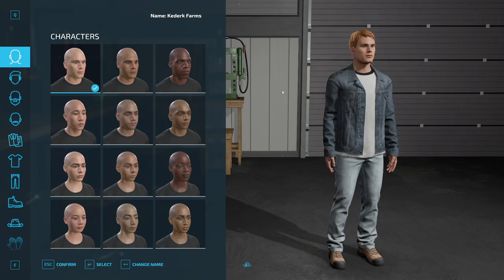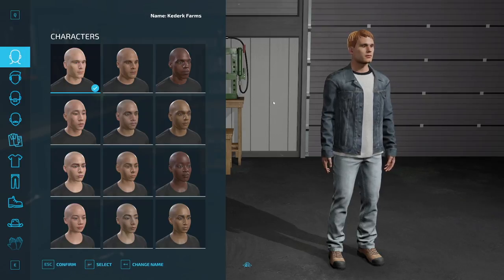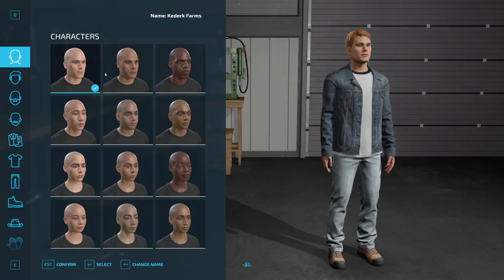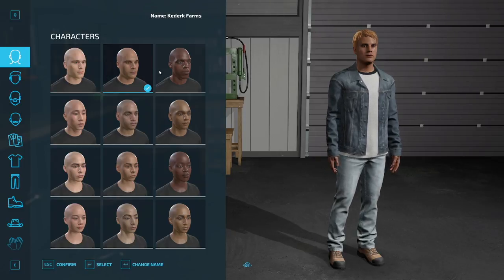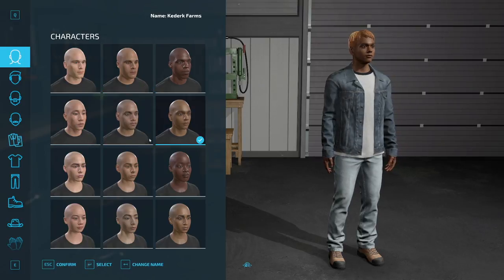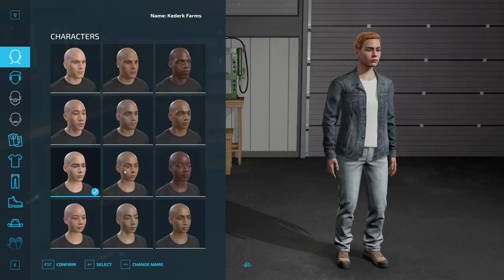Upon first entering the game we're going to be presented with the character customization screen. As you can see we've got all manner of different types of characters here with different skin tones, facial features, etc. And so we're going to step through here and take a quick look at all of the different options.